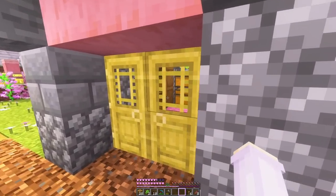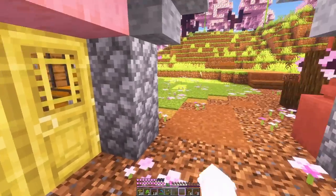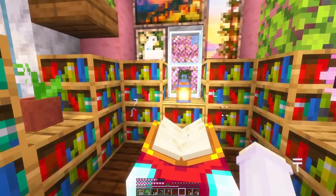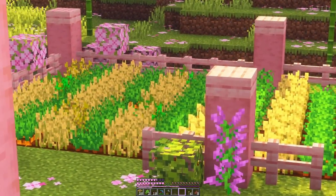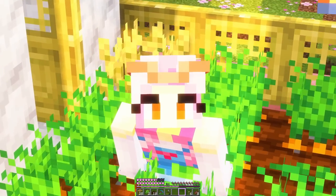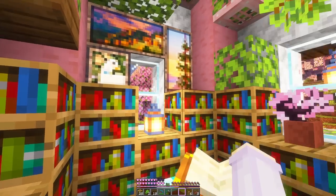Our little storage room extension looks like this, and then upstairs we have our enchanting setup — I went for very crowded cozy vibes and I like it. I've also been attending to these crops, though they need dealing with again. I started trading with Quinta and the farmers so we're getting a few rubies. I also just remembered I was going to try the brand new bookshelves as decor in here, but it's kind of full.